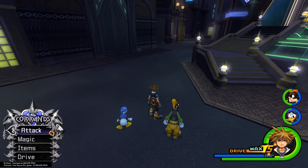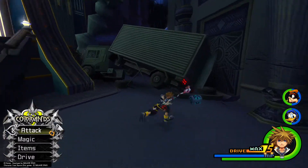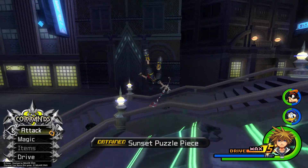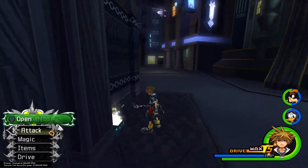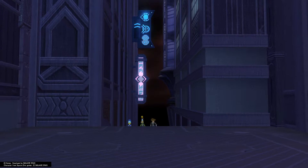As we start out in the skyscraper area, make your first turn a sharp right. In the back next to the craft semi there's one chest. Then hop up on the staircase for a puzzle piece. Make your way across the staircase to the next chest, and then our last chest in this area is right here. Then make your way to the World That Never Was.